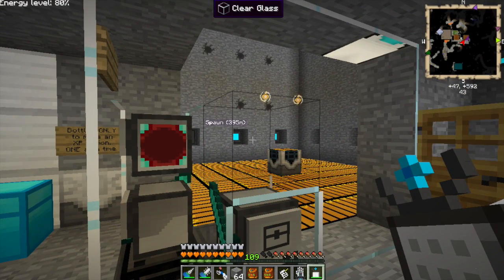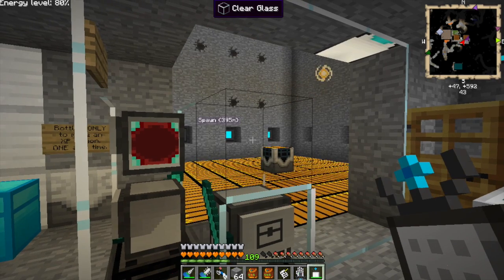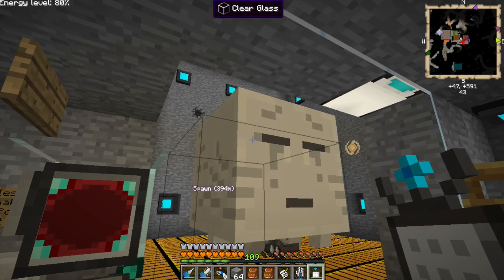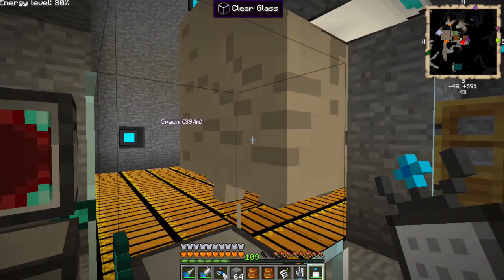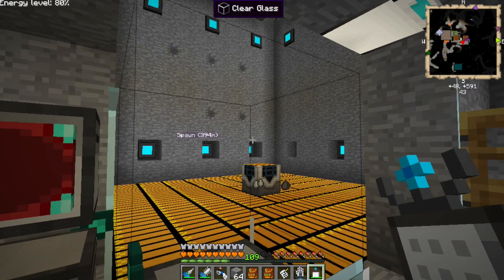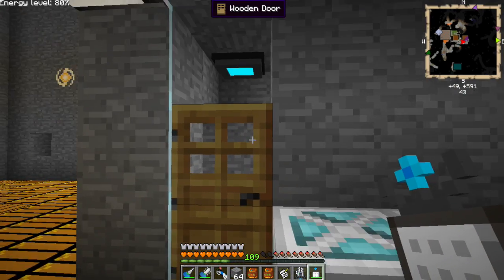Hello again, this is Nonsanity with another Let's Play Unleashed, and I have solved the problem of killing ghasts. I had put them in here and they're not moved by the conveyor belts. You can see what's going on up here.